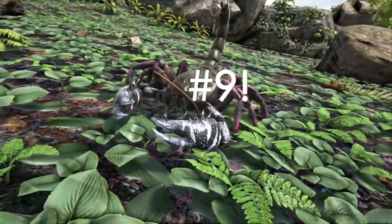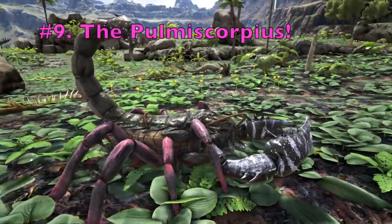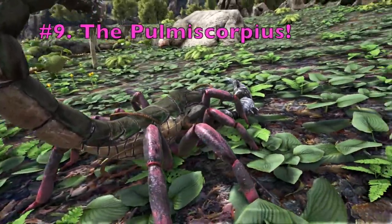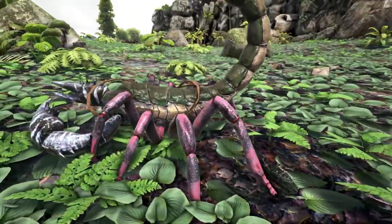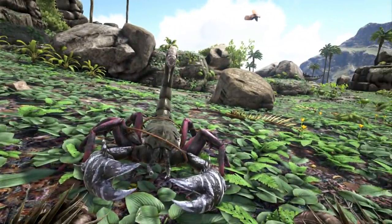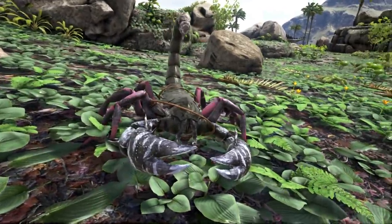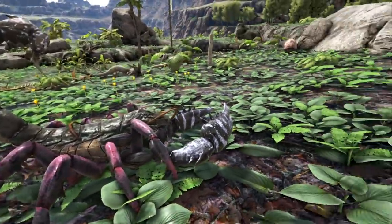The creature coming in at number 9 is very similar to the Raptor — the Homeoscorpius. This guy, in my opinion, is a lot easier to tame than the Raptor, because generally you can outrun them without boosted movement speed, plus you can also boomerang them. And all they require is spoiled meat, which you should have in droves when you first start off in ARK.